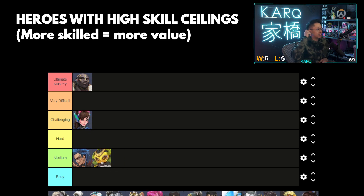Orisa — same thing, medium. Some people would argue hard because she has a lot of abilities, but generally speaking, they're not hard to do. You can't get better at using fortify — it's just a single button, you don't have to aim it. The ultimate you just press and hold. Even the javelin spin, you kind of just walk with it. The hardest part about her, similar to Junker Queen, is aiming that javelin throw. And with Orisa's she has pretty much infinite ammo with the heat mechanics — you just hold the button down. I don't feel like she's that challenging to master. So that's why I have her on medium.